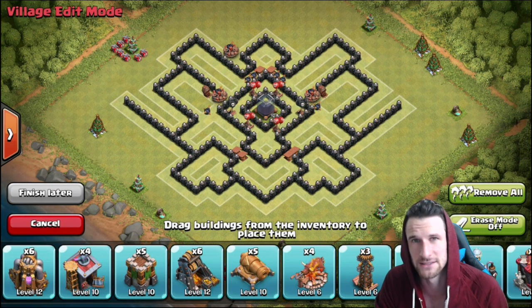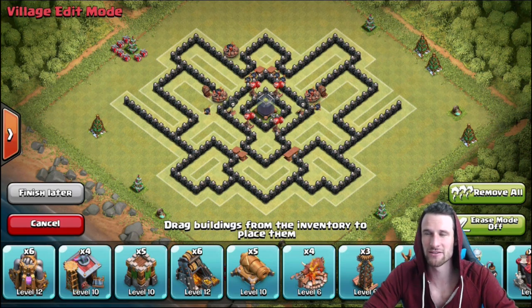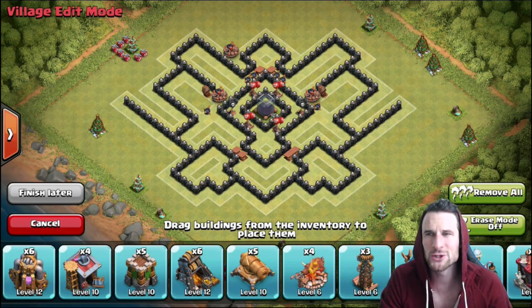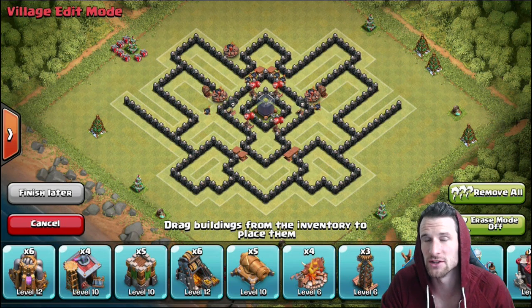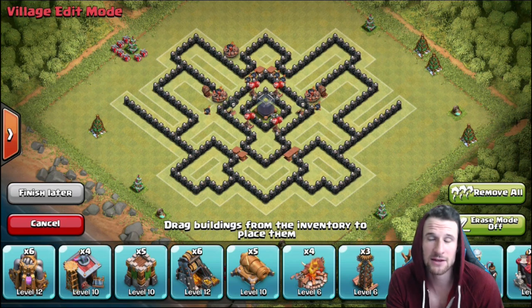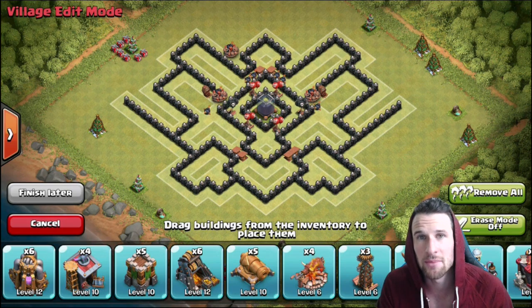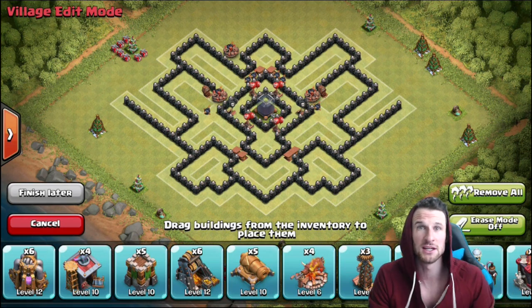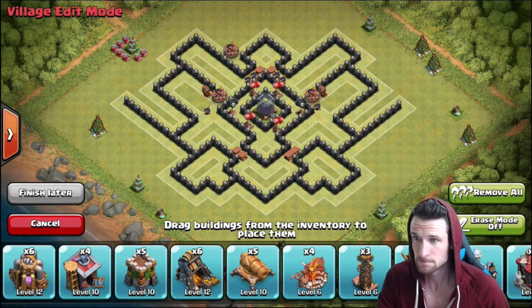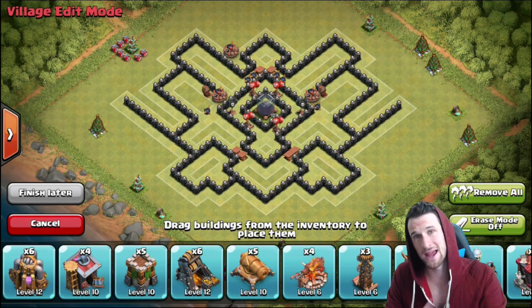I gotta make a video for you guys so I'm knocking this out. We're gonna go over this new base that I'm doing. You guys might be wondering — he's pushing but his town hall is outside. Yes, that is true. A lot of y'all told me to do that, and after thinking about it and looking at experience, it actually is smart once you get up higher to throw your town hall outside, because you're gonna get town hall sevens pushing who can't three-star you and they're just gonna snag it quick.